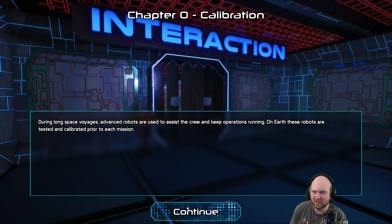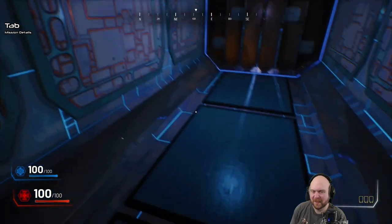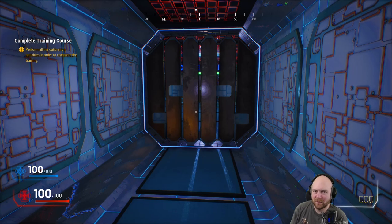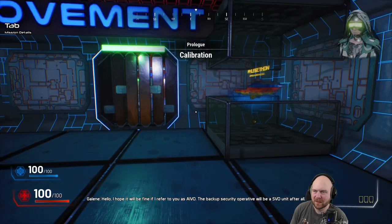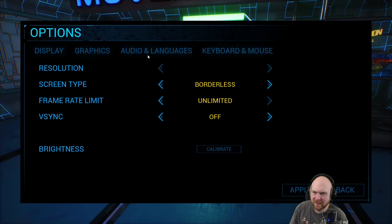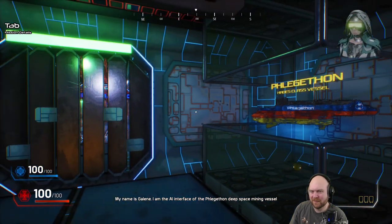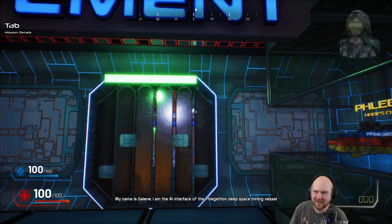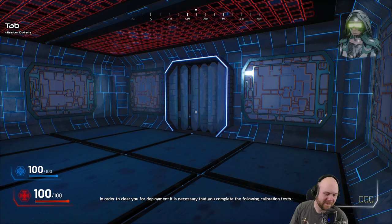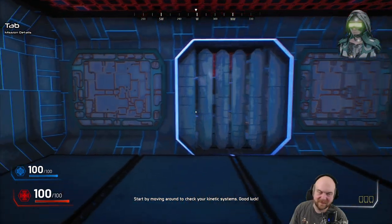It's time for calibration, a.k.a. the tutorial. I'm a keyboard. Perform all the calibration activities in order to complete the training. Hello — I hope it will be fine if I refer to you as Ivo. The backup security operative will be an SVO unit after all. I am the AI interface of the Phlegathon deep space mining vessel, and you have been assigned to be the lead safety and security operative aboard the ship. In order to clear you for deployment, it is necessary that you complete the following calibration tests. Start by moving around to check your kinetic systems. Way ahead of you. Good luck.